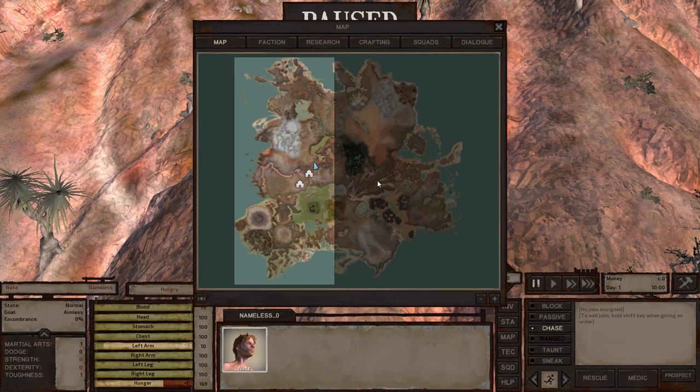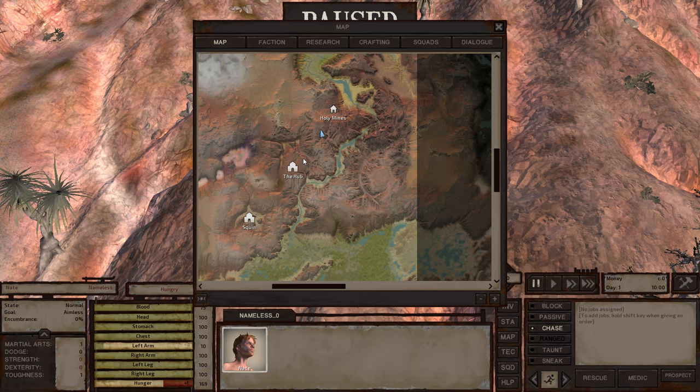If we hit M, we can bring up the map and you can see what is currently available in this stage of the game. Of course, once the game is released, all of this map is going to be available — and this is a huge map, let me tell you. It is also handcrafted, so nothing is randomly generated. Zooming a little bit closer, we can actually see what things we have here. I want to make my way to the hub because I do know that there are selling places, and that's what we want in the beginning.